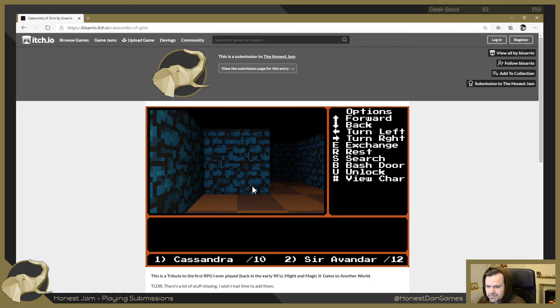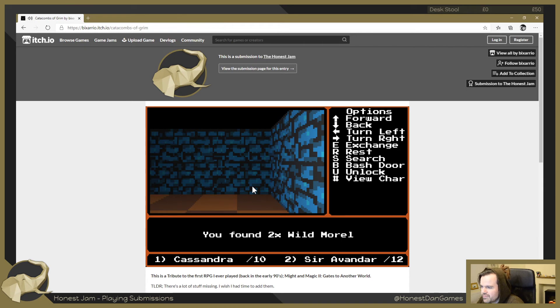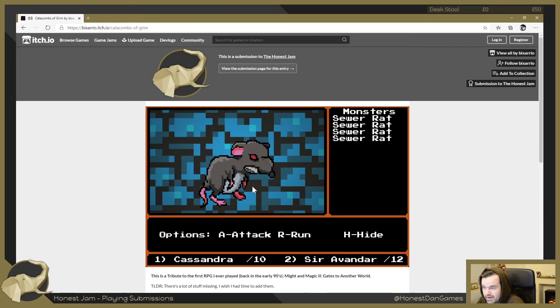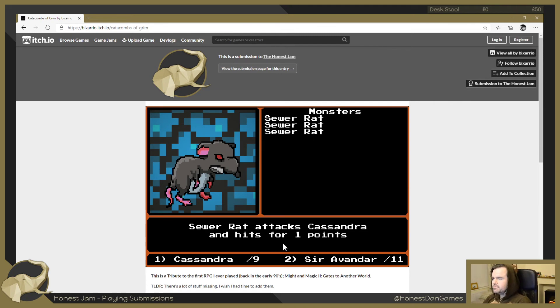This game reminds me of a very old Windows screensaver called Labyrinth - it had a rat in there as well. Always the rats, the easy enemy. We should be searching more - I keep finding the morel though. I wonder if there are different types of things to find. Okay, the rats are back. Oh, the accuracy is a little painful but it's probably true to these types of games. Inventory full beware - I might be running out of space. Maybe drop some stuff.